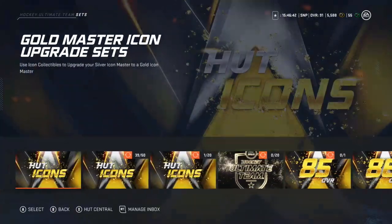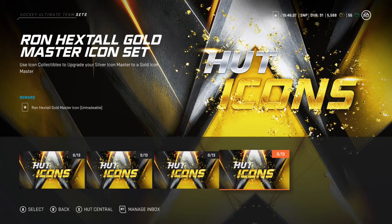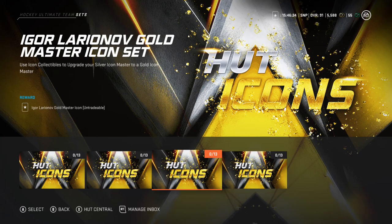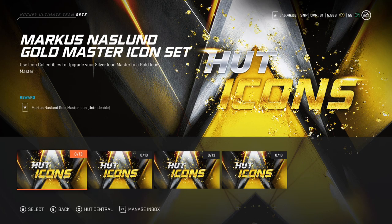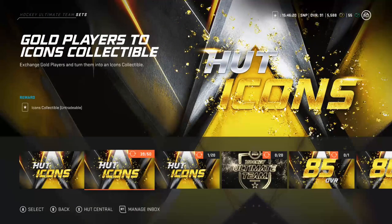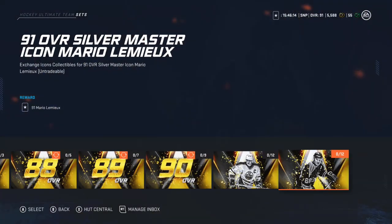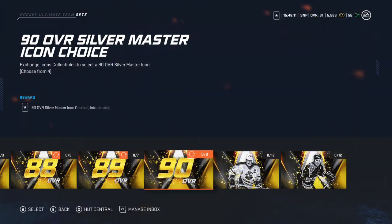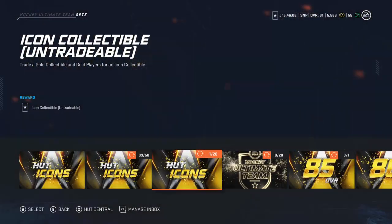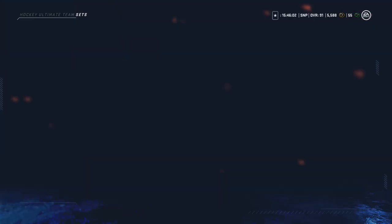I wouldn't even recommend these new ones yet. Wait until a very good player comes out. So far Naslund and Larionov will be really good obviously, but they're not the best you can get. The best would be like Macdonald, or a D-man who's like six-foot-two, six-foot-three, or if the Gretzky thing comes out.